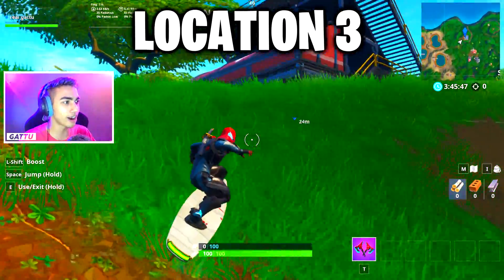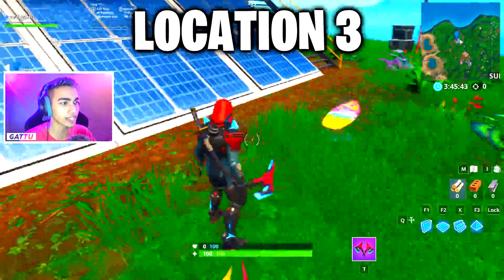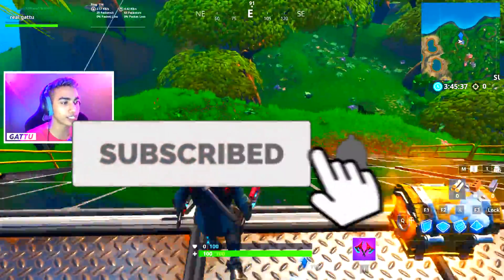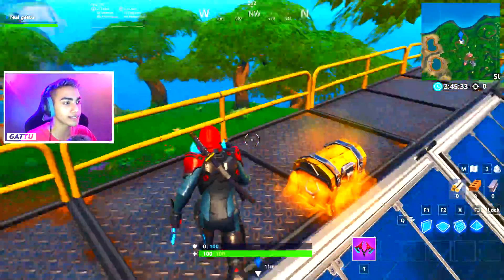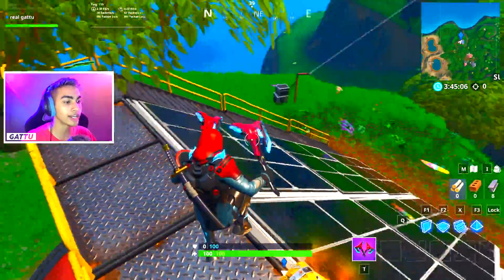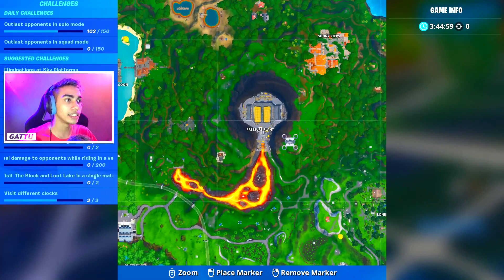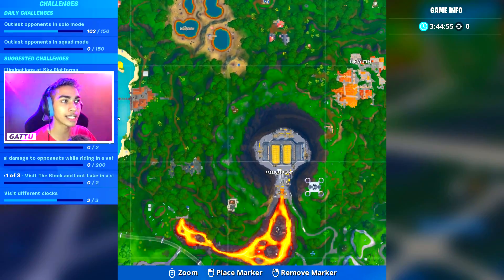Keep using the drift boat with boost to reach the solar array located behind Sunny Steps in the jungle — that's the third and final location. This is the exact minimap location for the final solar array. Just pinpoint it, glide down, and your challenge is complete.